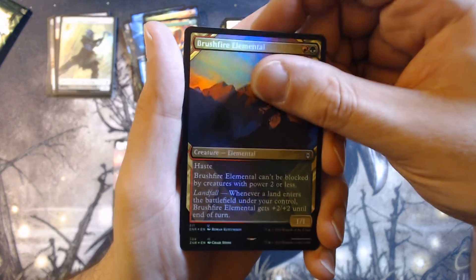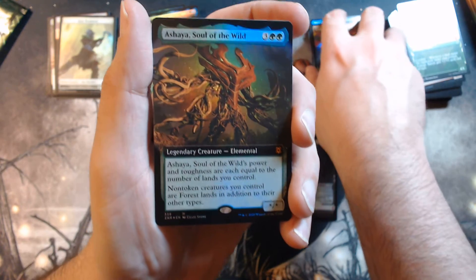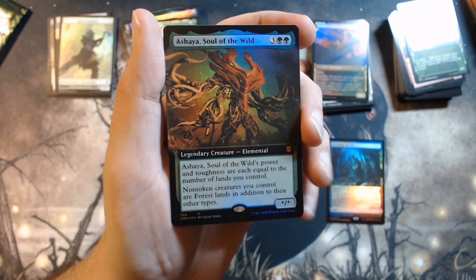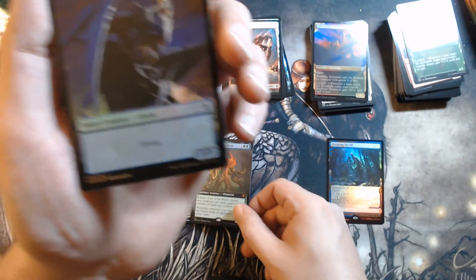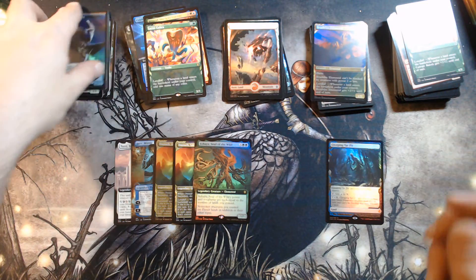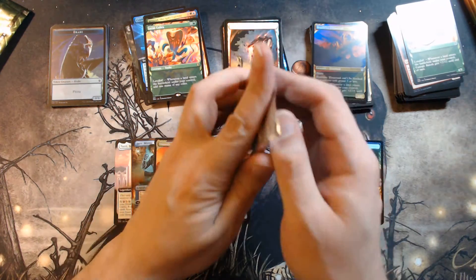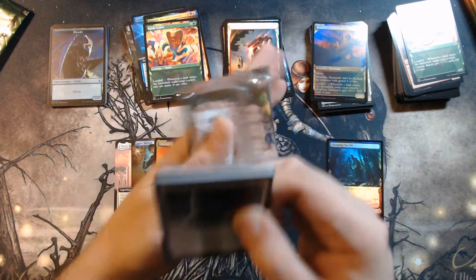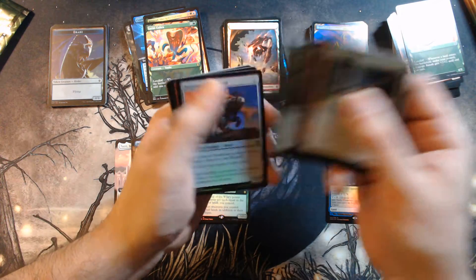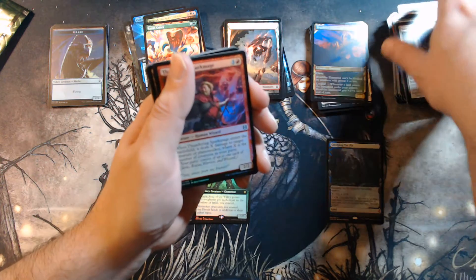Oh, can we slow roll this one? Just a — there we go. There's my lady — Ashaya, Soul of the Wild! Needed one of those. Got the foil extended art version. Yes! That is good. Drake Plant token. Drake is a plant? Plant for who? What? Who let that man on stage? Anyway, I hope somebody laughs at that. If only one person — if you're the one person who laughs at that, please let me know in the comments. I will be forever grateful.